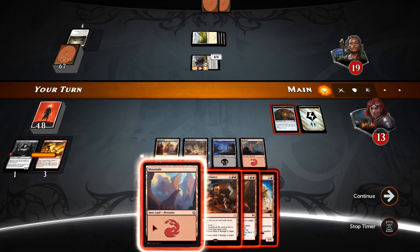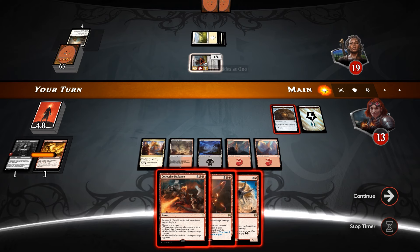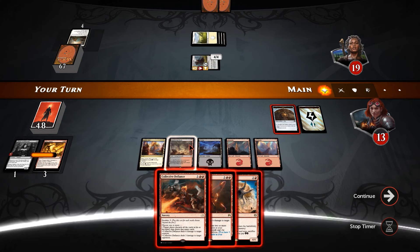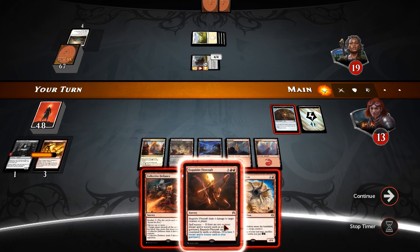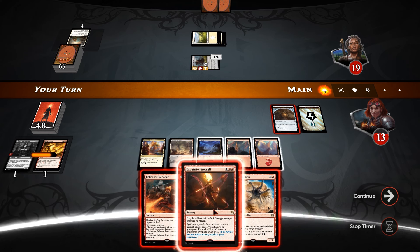Another mountain. So we're going to be doing 4 damage there, 3 damage to the opponent — that's going to leave us with 1 mana left open, so we can't sack a Clue. We've already played our land drop, so we're not going to get any more mana than we have available. Save the Firecraft for later.